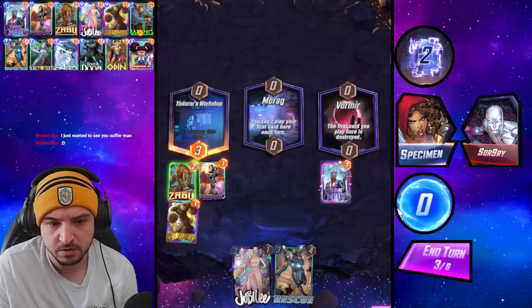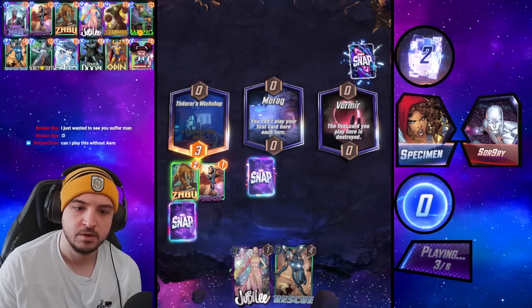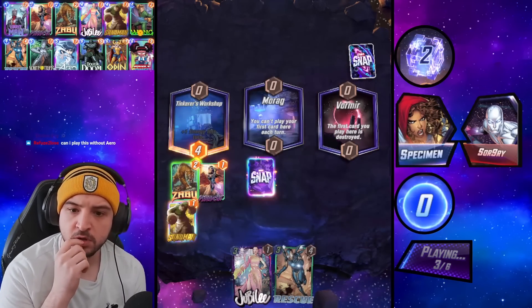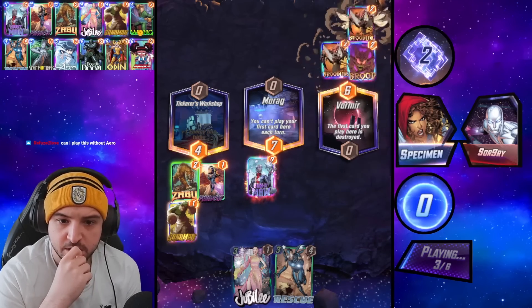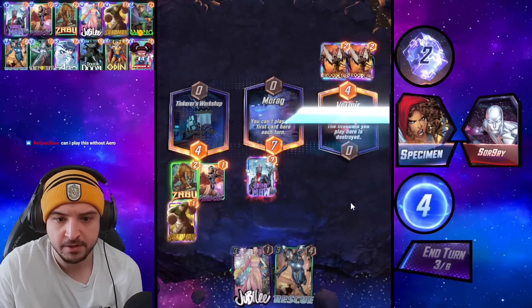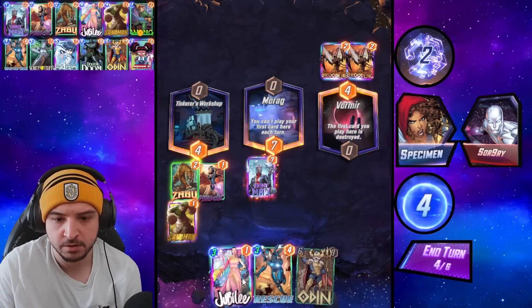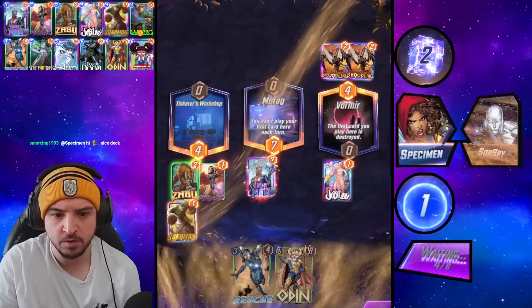Psylocke popped off! Wait, don't we just actually go Ebony Maw mid? We do, because no one can play into this lane anymore, and Jubilee's still good into Vormir — literally the only place. You can just never play here because of Sandman, unless they have an Enchantress or something. Jubilee's doing the business — this deck is feeling very smooth I must say.